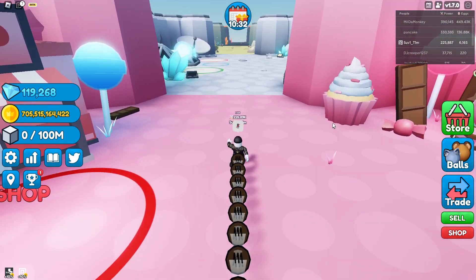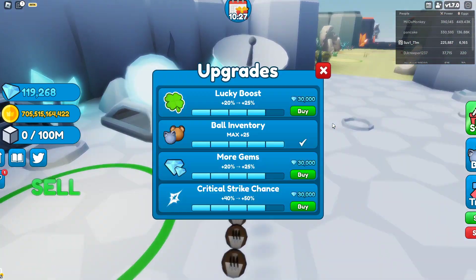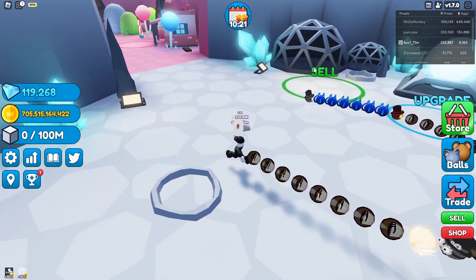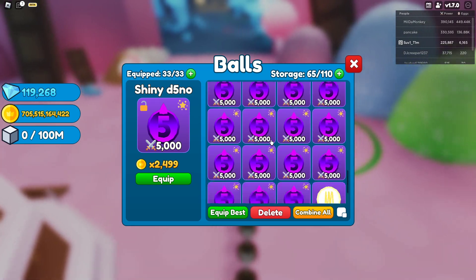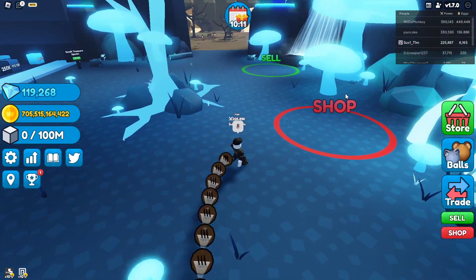I like the previous update too, where we got one five million egg — which is actually gone now. If you still have those pets, they'll be worth a lot in the future, especially the secret that was in it. I only have some shiny dinos and a few of the demon legendaries, but that's okay.